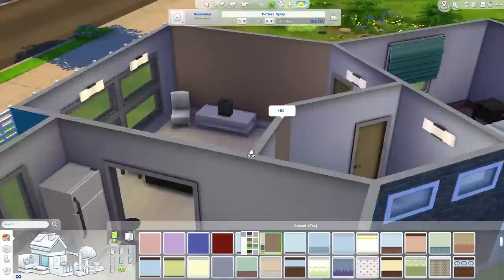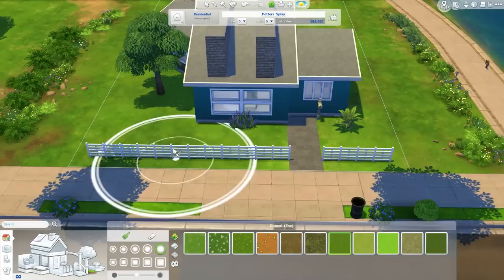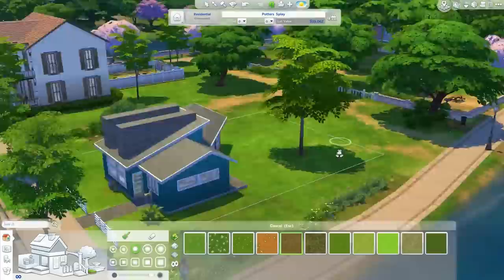We're just finishing up the exterior of the house. I've got a little bit of spare cash so I added a couple of plants. When you move into this house you will only have about $938 left, so you're probably going to want to get a job immediately — you will not have enough money to live. If that's a concern, probably don't move into this house straight away.